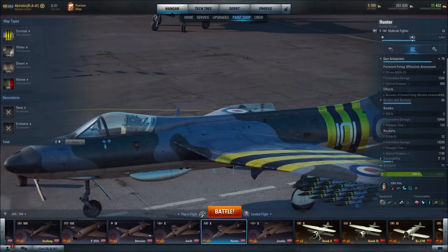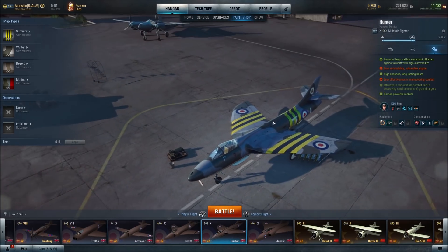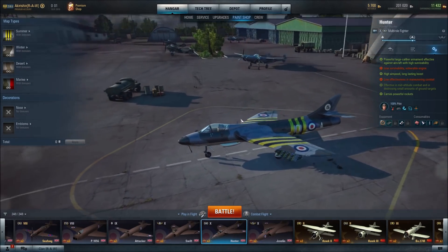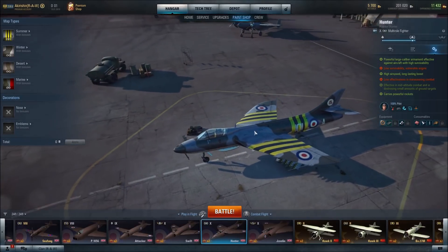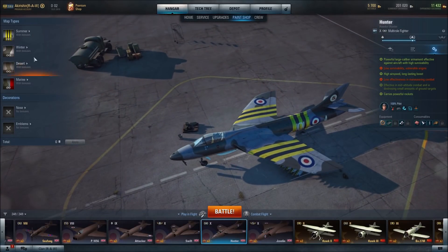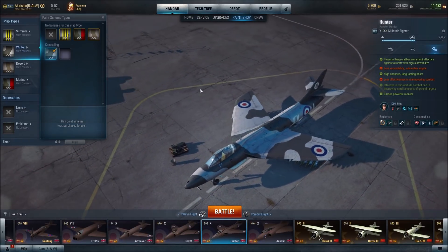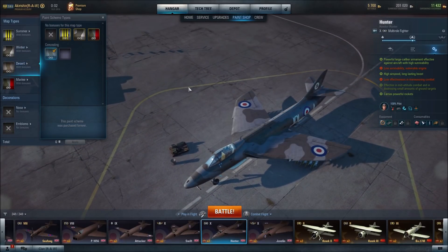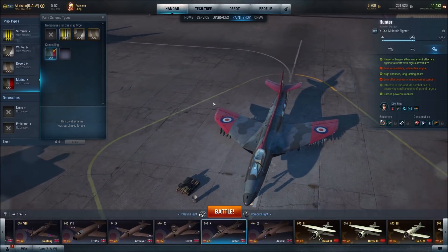In terms of paint schemes, you're currently looking at summer, which is probably my favorite on this aircraft — very nice camo with the yellow. The other options are winter, desert, and marine.